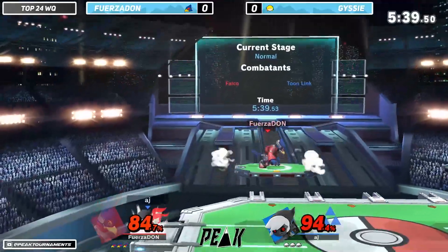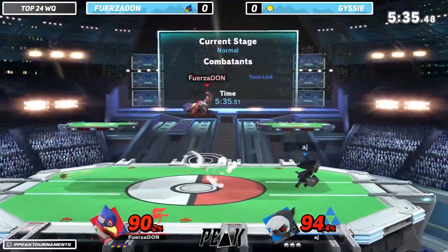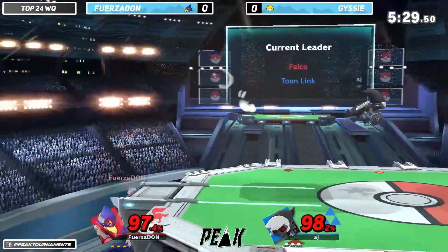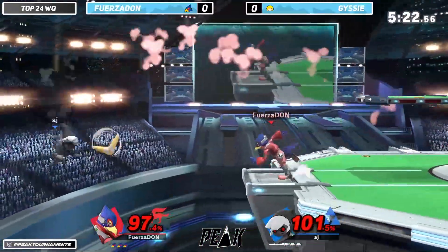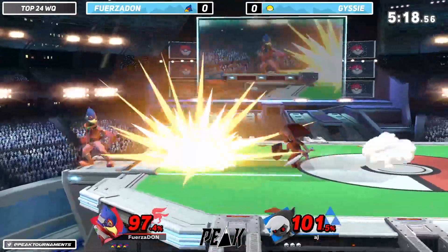Obviously Yink and Jaisi, as an extension, is a player who wants to keep you away from him. So I think it's going to be difficult for Forcedon to get in here. And when he does get in, if he does get in, he needs to get a lot out of it. Because Jaisi is just prepared to throw these boomerangs, throw these bombs, and just keep Forcedon away from him.